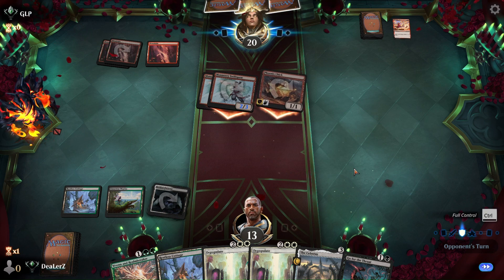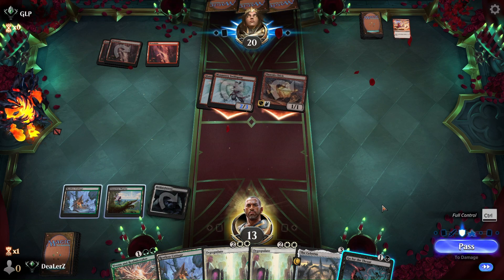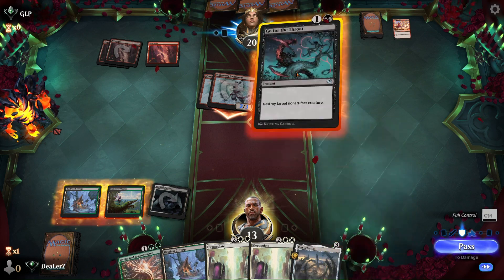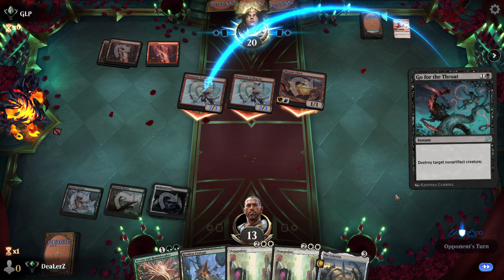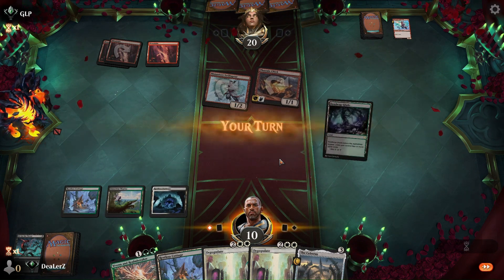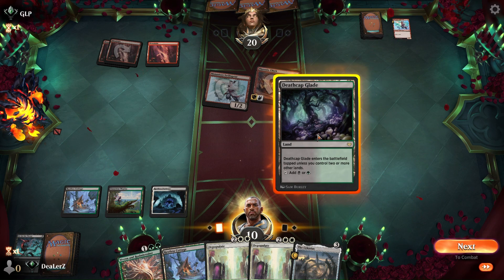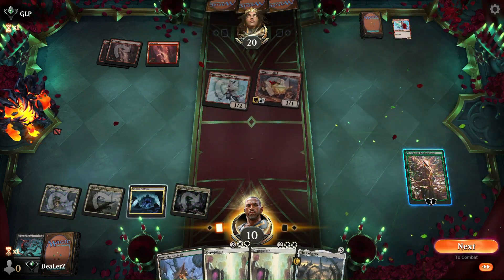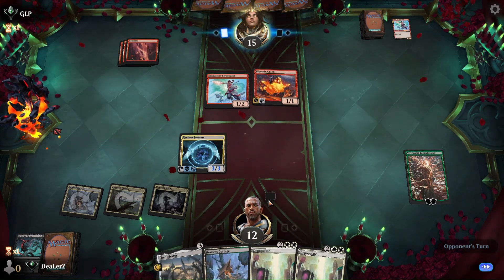I'm just gonna hold this up for next turn because we don't have an untapped land. We're gonna kill the biggest thing here; if we draw an untapped land we'll play Ren and swing in. I kind of have to go ahead and do this — I feel like he has a Monstrous Rage. I don't want to take five, we're already at 13. He doesn't have it. We did get the untapped land, so we can board wipe. Now we're in decent shape because now we can Depopulate too.